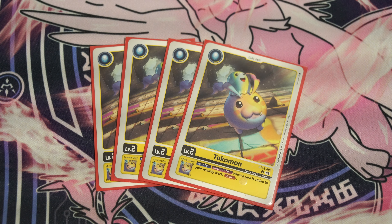As we are running a primarily yellow-based Mastomon deck, the egg of choice is Tokomon BT-14. Once per turn, when you add a card to security, you draw a card. It's just draw, and draw is really good.